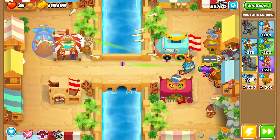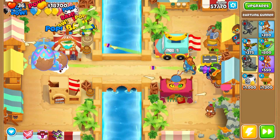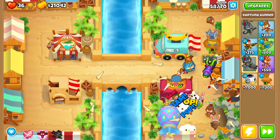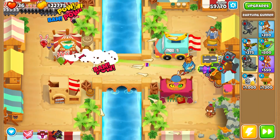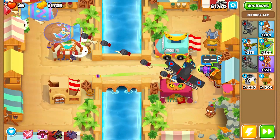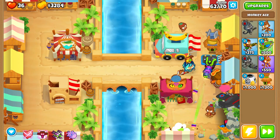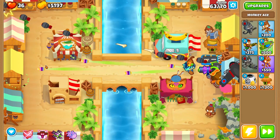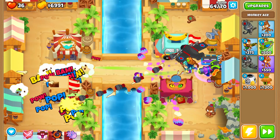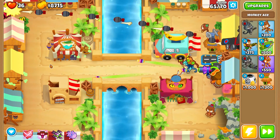We are not weak against ceramics because Alchemist-buffed never miss targeting is really powerful against ceramics due to the huge pierce. However, we are weak against MOABs. Use the ability of your dartling gunner on rounds 54 through 59 as you can see on screen — replicate what I'm doing, and slow down the video if needed. Use the ability to its fullest extent against MOABs; when they come close, press the ability for significant damage to handle any challenge the game throws at you.